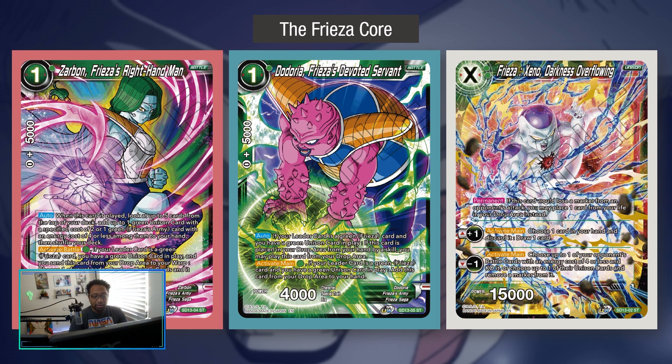Now the one-drop Dodoria: when a Frieza card is placed in the drop area by a skill — yours or the opponent's — you can play this card from your hand or from the drop area. So if it gets pitched, you play it from the drop into the battle area, giving you a Frieza Army presence for the leader effect. Its activate main, if you have a green unison in play, adds this card from your drop to your hand. The green unison's permanent lets you choose one life to the drop if it loses a marker — essentially critting one.